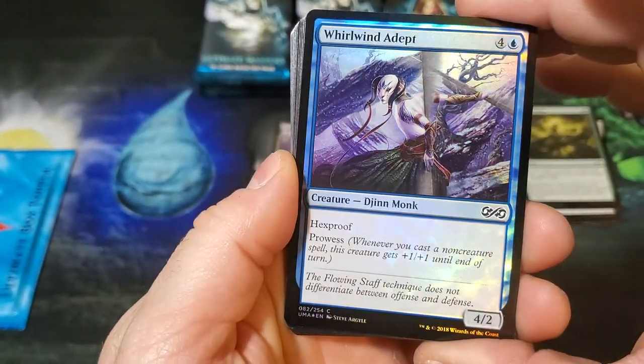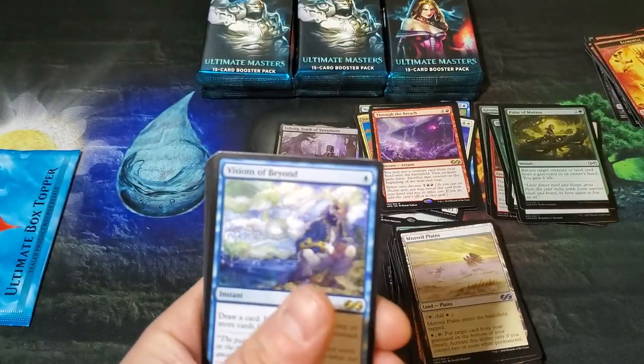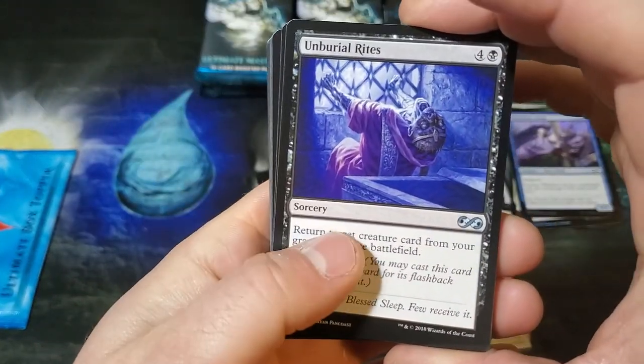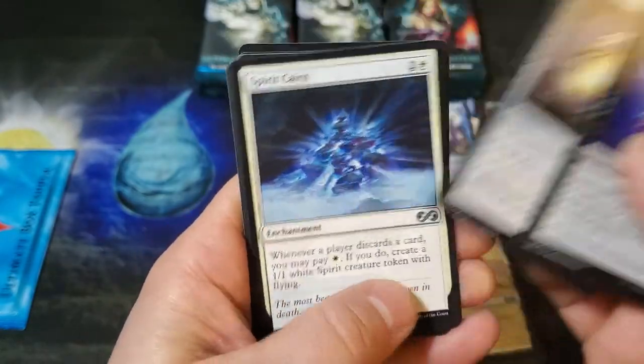Whirlwind Adept — well, that is a pretty foil, I have to admit, very pretty. Okay, Visions of Beyond — so that's the rare. Umbral Rites, one of my favorites from back in the day. Prismatic Lens, Spirit King.